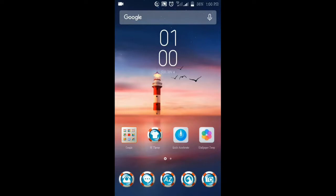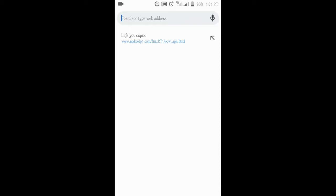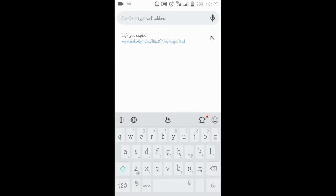So as you all know, let's open a new web browser. First, click in the description or just click it to direct you to the website, then click on it.